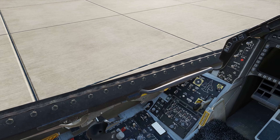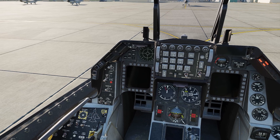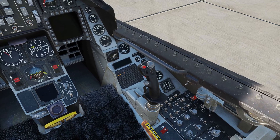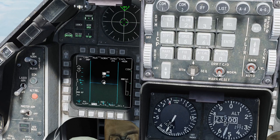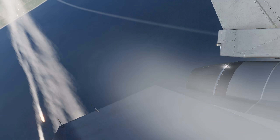And speaking of inputs, the HOTAS implementation is absolutely stellar. The hands-on throttle and stick philosophy means you can operate most of the aircraft's systems without taking your hands off the primary flight controls. Once you learn the button layout, you'll be switching between air-to-air and air-to-ground modes, cycling through radar settings, and managing countermeasures without ever looking down at the cockpit.